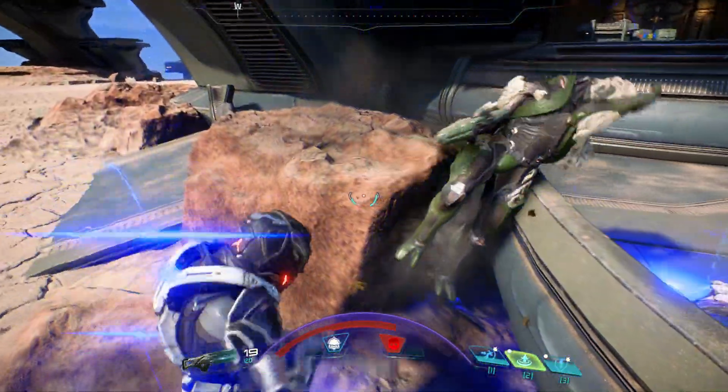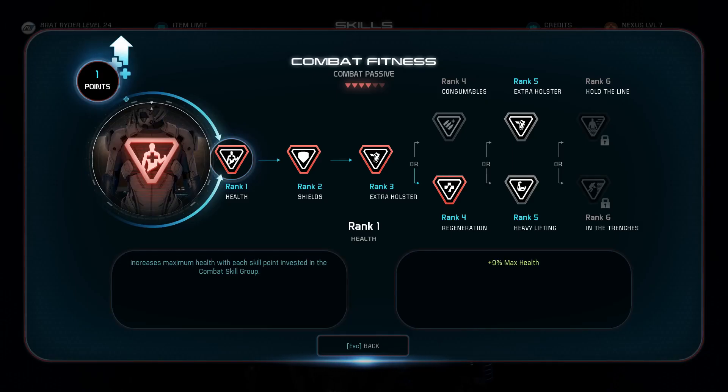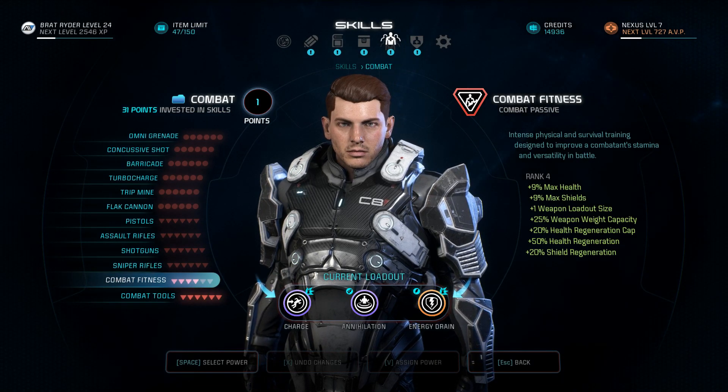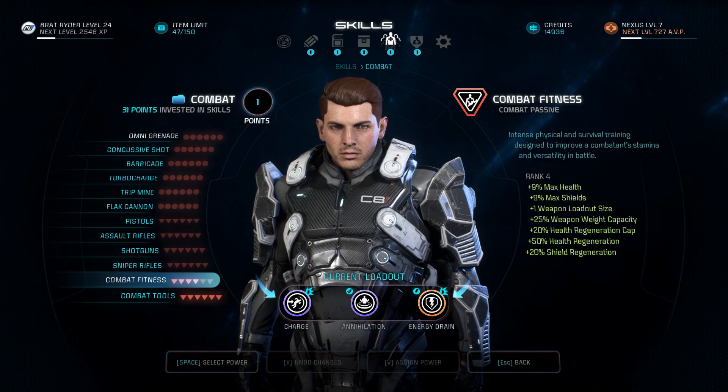When using melee exclusively, you will have to stack quite a lot of passives, and that's what I'm trying to do here in combat fitness. The first two ranks are really good because they increase my survivability a lot. In rank 4, I went with the health regen cap — it's really useful early on and increases your regeneration. But the main reason I picked it is to have 27 points in the combat tree so I could unlock the next level of vanguard.